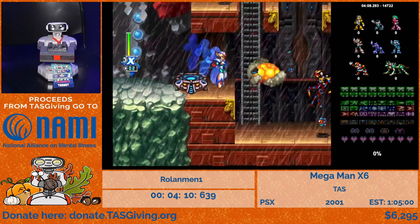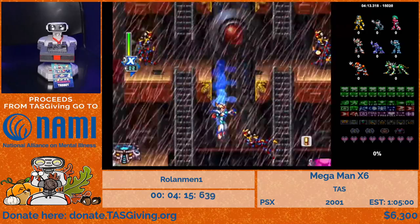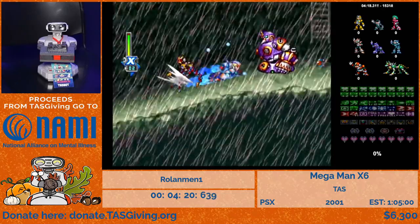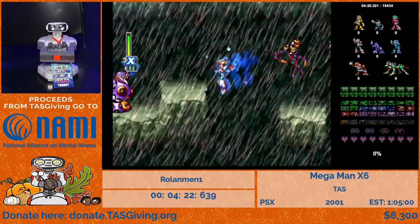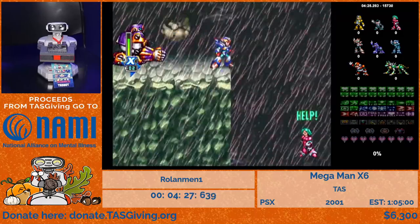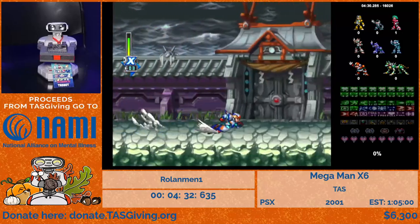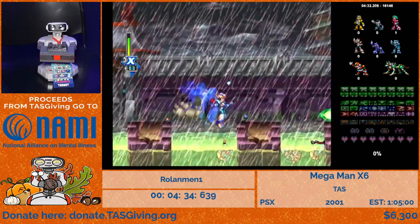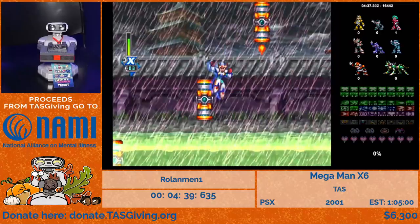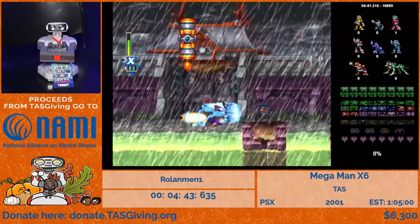The gimmick of this stage is that there is an acid rain causing damage over time. You need to destroy four eyes that eliminate a barrier on the machine causing the acid rain, then you can move forward. There are four sections and each one is longer than the previous one. In the third part area there's a huge bottleneck where we need to do some tricky jumps to pass through as quickly as possible.